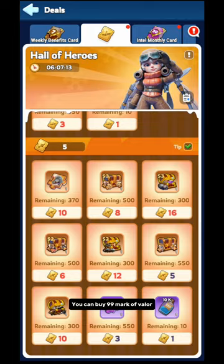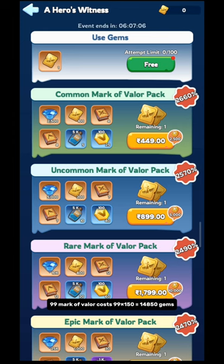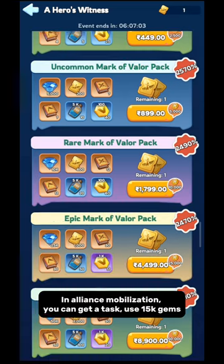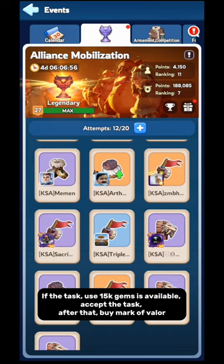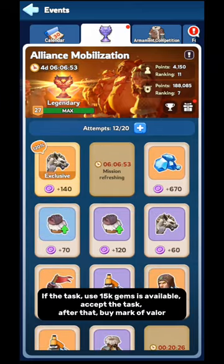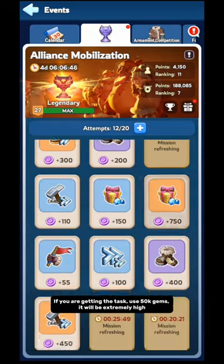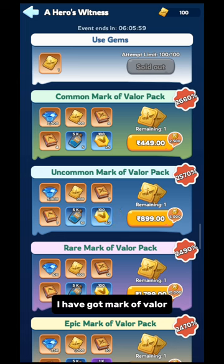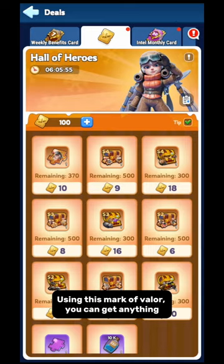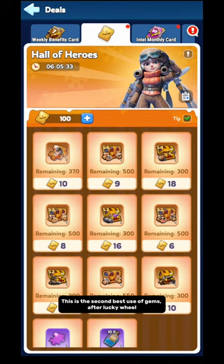One Mark of Valor costs 150 gems. You can buy 99 Marks of Valor — 99 times 150 equals 14,850 gems. In Alliance Mobilization, you can get a task to use 15,000 gems. If that task is available, accept it and then buy Marks of Valor. If you are getting the task to use 50,000 gems, it will be extremely high. I am now going to buy Marks of Valor. I have got Marks of Valor — I suggest using them to get the current generation mythic hero and the previous one. This is the second best use of gems after Lucky Wheel.